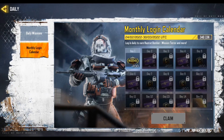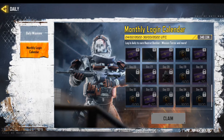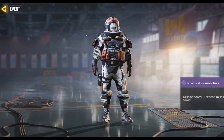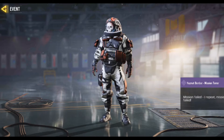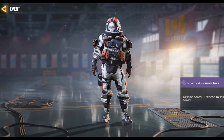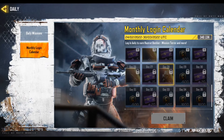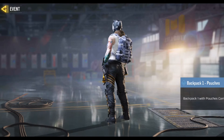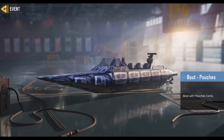We have your monthly login and I received day one. Let's see the new skin here: Hazmat Bomber. Mission Terror, Mission Failed — it's really beautiful guys. And on day 28 we can have it, along with other things here, like a backpack on a boat, not so interesting.